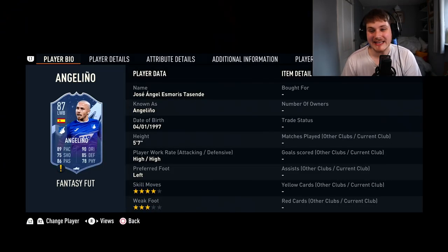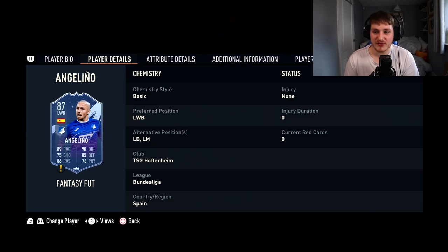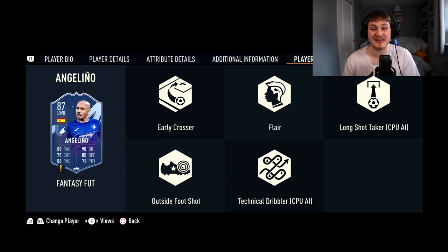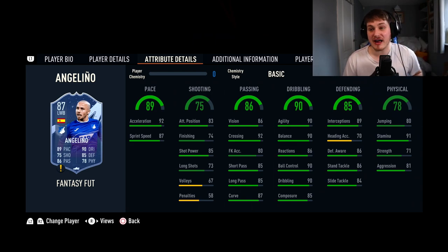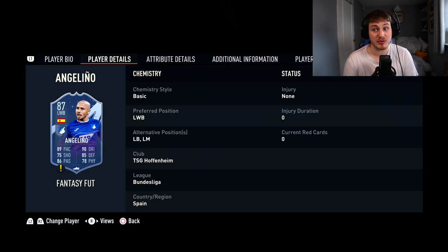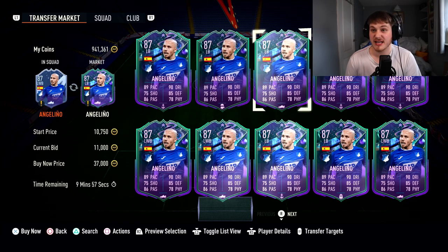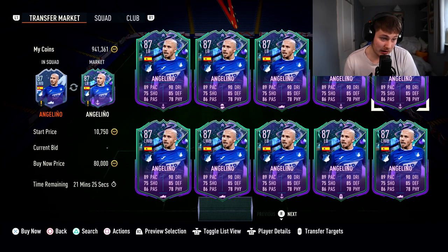On the left side, we're going for Angelino — 4-star Skill, 3-star Weak Foot, plays for Hoffenheim. He can play left back, left mid, or left wing back. Spanish from the Bundesliga is really good. He's got the outside of the foot shot trait and the early crosser trait. 90 Stamina means he'll be up and down the line, with 89 Pace. 89 Interceptions with 86 Defensive Awareness and Stand Tackle is really nice. Going forward, 90 Agility, Balance, Ball Control and Dribbling — super smooth. 92 Crossing, 85 Short and Long Pass. 74 Finishing with 85 Shot Power. Hoffenheim aren't great, but he's about 35,000 coins.